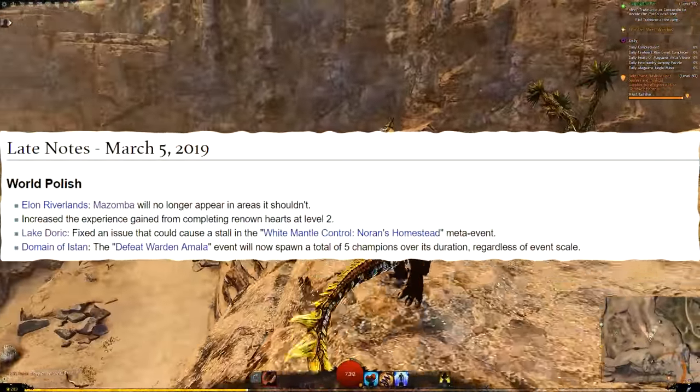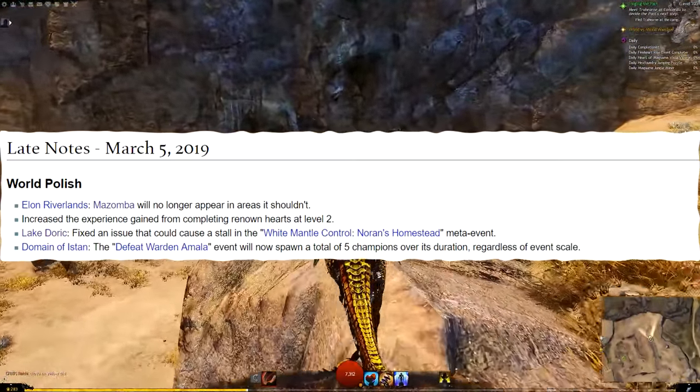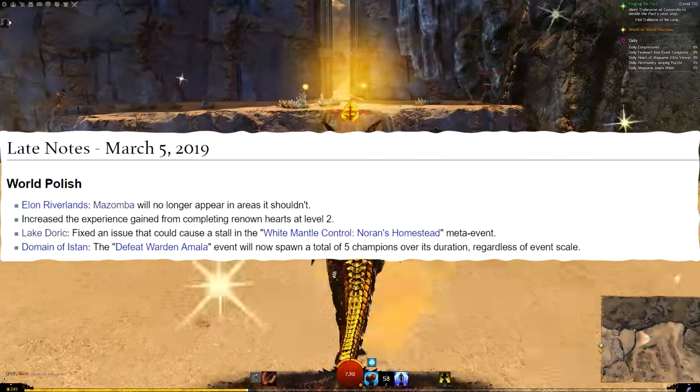Next, we have Lake Doric. They fixed an issue that could cause a stall in the White Mantle control Nora's Homestead meta event. Good housekeeping and nice to see focus again on Season 3 maps.